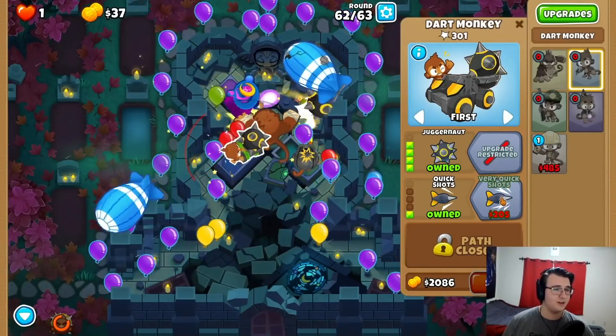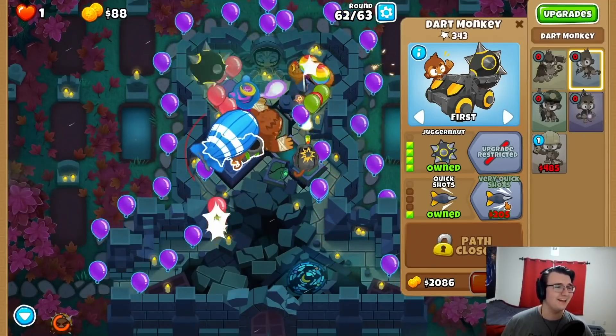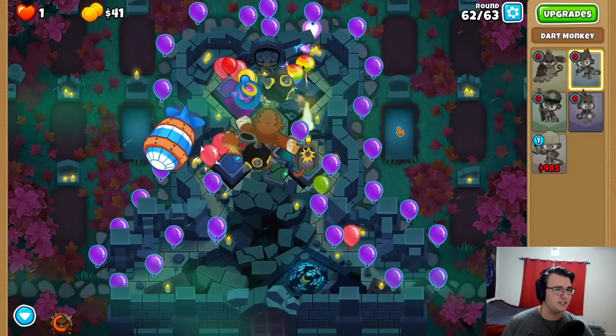Uh-oh. All right, we got a Jug now, so we're hitting purples a little bit better. Look at this knockback on that Moab. So Fortified Moabs are definitely going to suck.